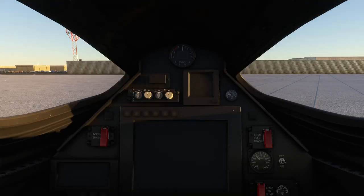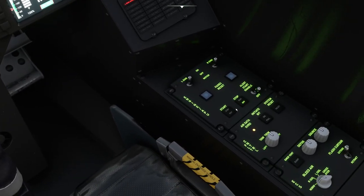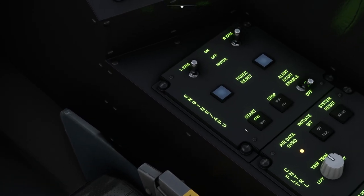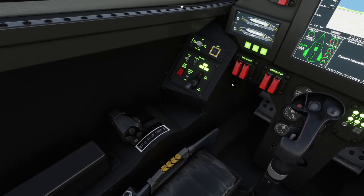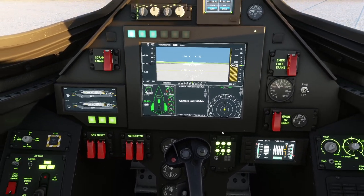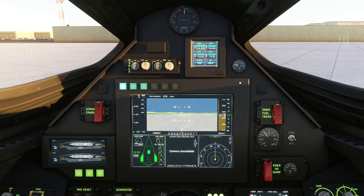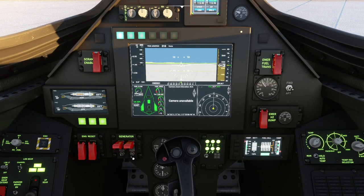It's early in the morning at Edwards Air Force Base and we're going to take it for a circuit. The first thing we do is switch the electricity on, then start the APU, and when that switches to ready we can start the engines. There it goes — right and left engines on. We'll turn our lights and landing lights on as well.